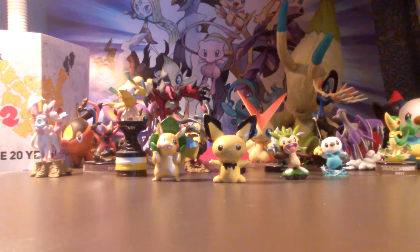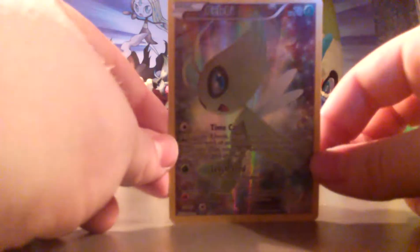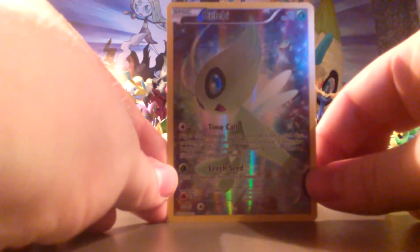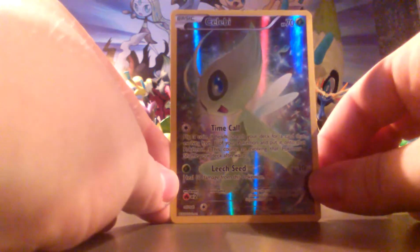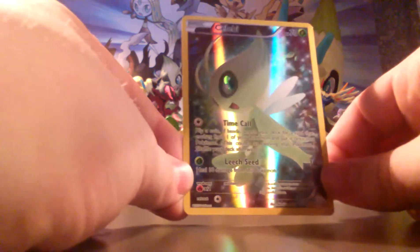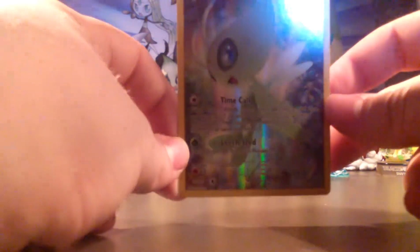You really don't want to bend the Celebi promo. It slid right out — that was beautiful. Textbook. So, here's the Celebi right here. It has Time Call and Leech Seed, and it looks freaking beautiful. I love the lighting on this card and the little sparkly effect in the background. It just looks fantastic.